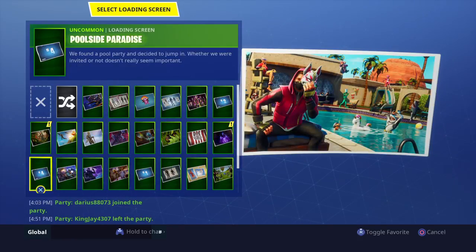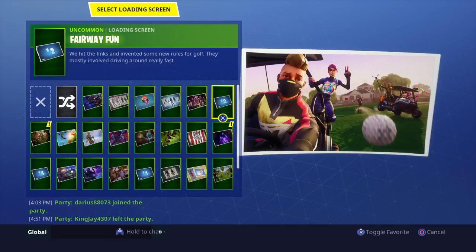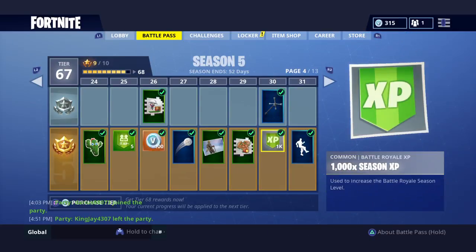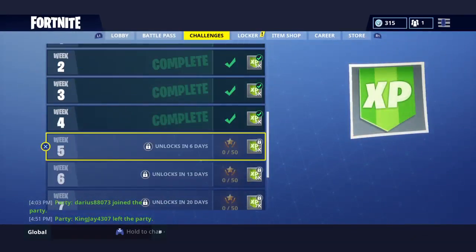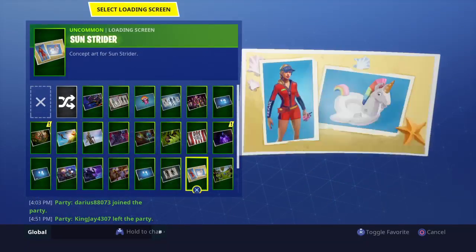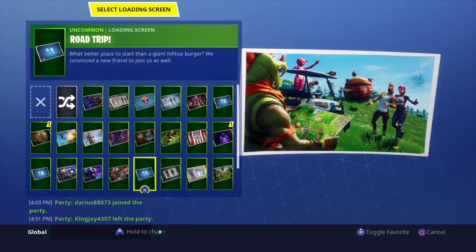So Week 1's battle star is in the umbrella on the loading screen. Week 2 — if you look closely, it's at the very top of Lazy Links. Let me show you the trick axe he's holding so you can get a better look. The battle star for Week 2 is right in between the two log axes pointing at the top of Lazy Links — that's where it is.